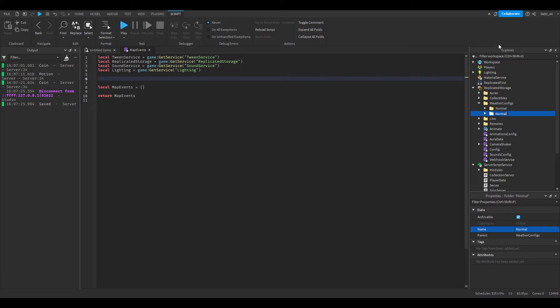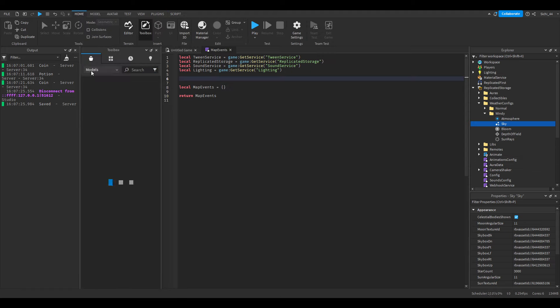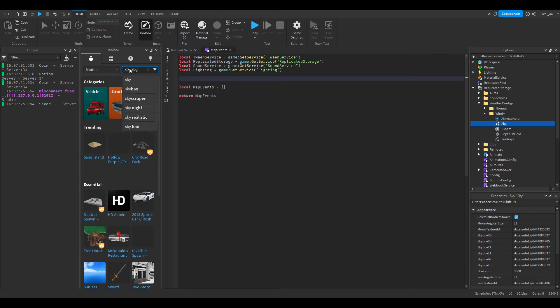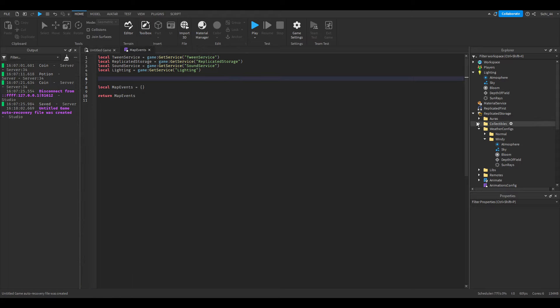In the Normal folder I'm going to duplicate everything you currently have in the Lighting. Then for every weather event, I'll add one event right now called Windy. Inside the Windy folder I'll add a different sky — I'll go to the Toolbox and search for a sky to use for the Windy event so we know it's different.